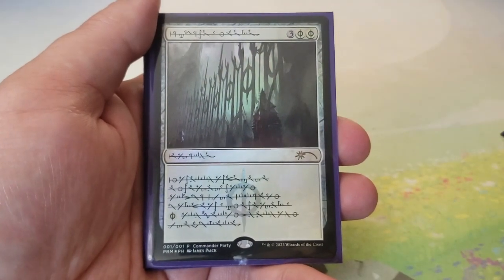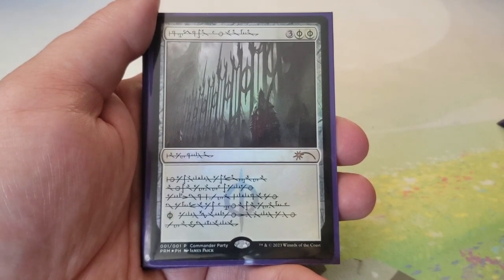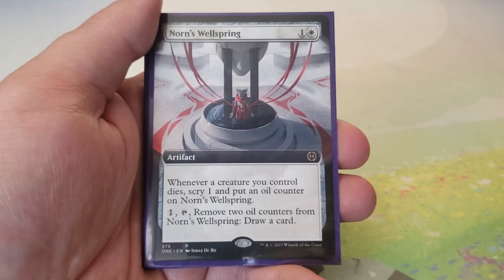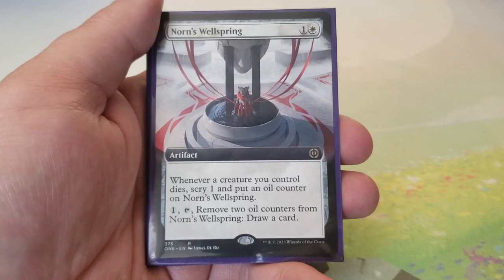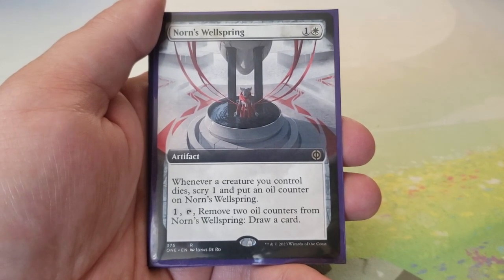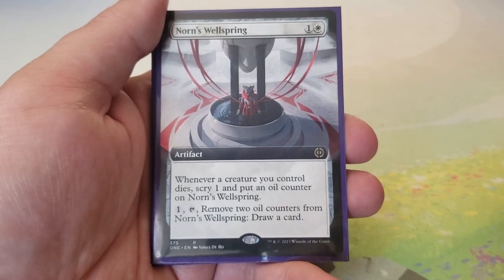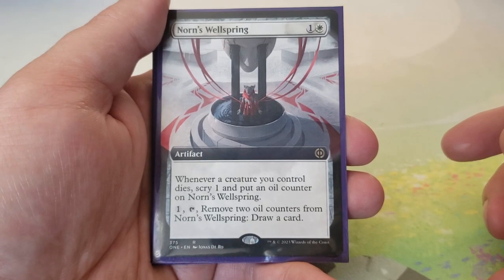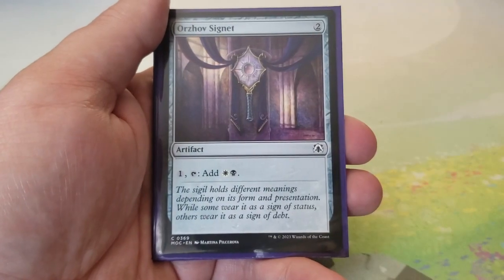Norn's Annex — for three and two Phyrexian white: creatures can't attack you unless their controllers pay one Phyrexian white per attacking creature. Great protection. Norn's Wellspring — one and white: whenever a creature you control dies, scry one and put an oil counter on it; tap one and remove two oil counters to draw a card. Lots of value here — Brimaz sees the creatures dying, and drawing cards synergizes with Shieldred.